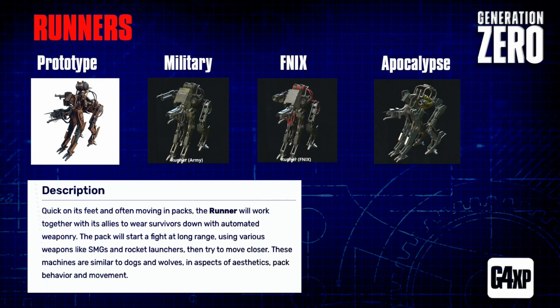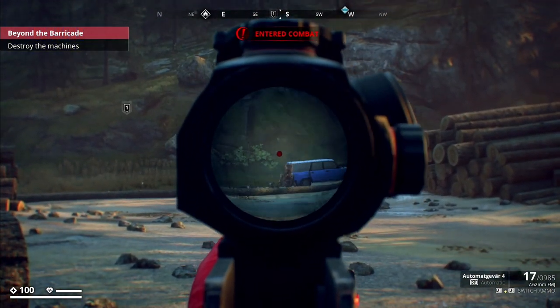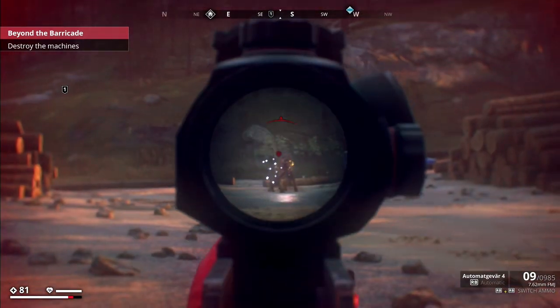For the prototype class, you'll mostly find SMG runners that fire bursts at low damage, and then those that do a melee jump attack - they race in, jump at you chest-high, and release a shockwave. The army runners also have a submachine gun. When we get to the military runners, they add a shotgun - they move in close and shoot single shot. Those guys do a heck of a lot of damage, and if you're going to take anybody out first, the shotgunners are the priority.